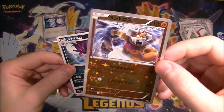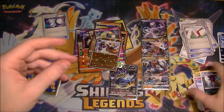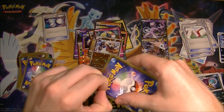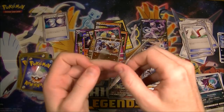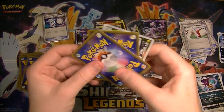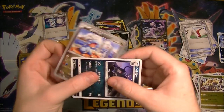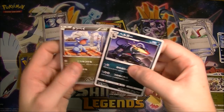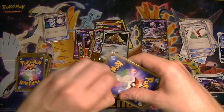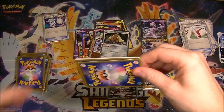Oh, got a shiny one — very shiny Landorus. We still have a long way to go, this is taking way longer than I expected. We got a Dugtrio, an Electivire — nothing really exciting, man. It's been a big dry spell. Come on, give us something!